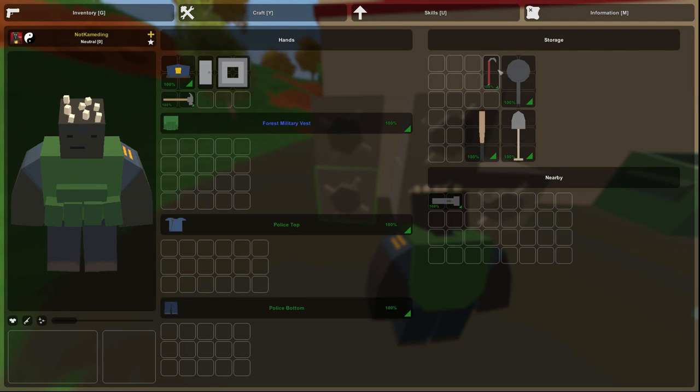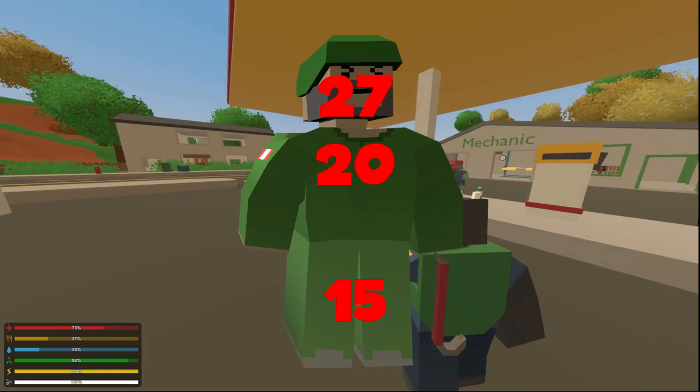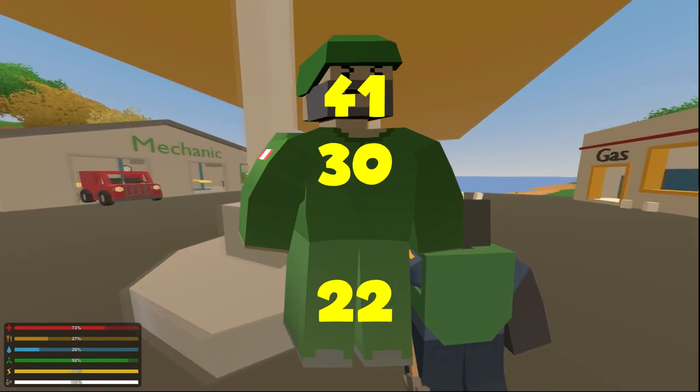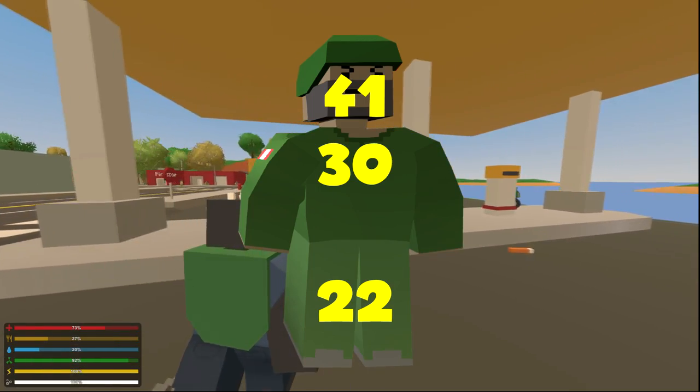Next we have the hammer and the crowbar. These both have the same exact damage: 27 to the head, 20 to the body, and 15 to the limb. They also have the same strength damage at 41 to the head, 30 to the body, and 22 to the limb.